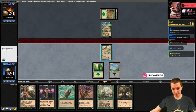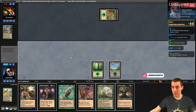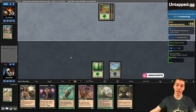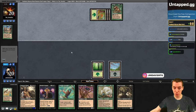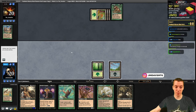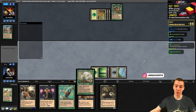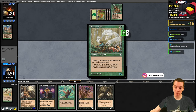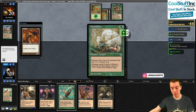Need a land here - Phantom Tiger! Boom. 18 lands not enough. Take the trade and say go. Old school limited was pretty damn slow so you can afford to miss a land drop and not just lose like in modern limited. Draw land - here's Phantom Tiger. This is the phantom creature mechanic - instead of power and toughness it has plus counters and whenever it would take damage you move a counter. Can't block with a 1/1 - this thing could block a 10/10 and still live.